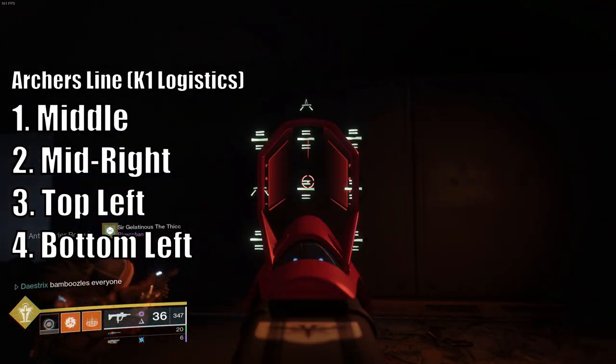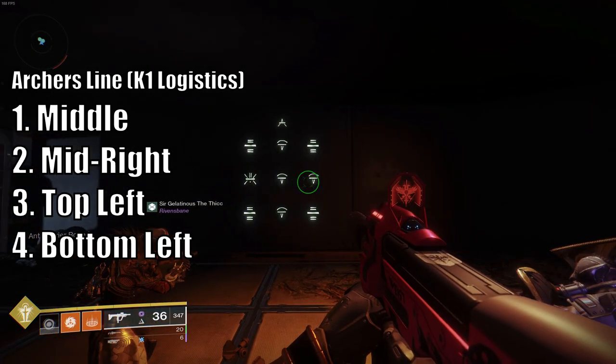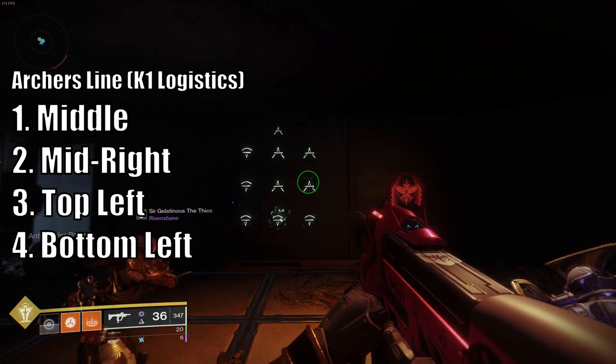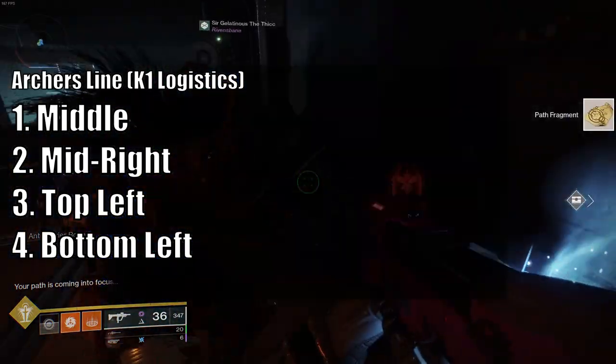Next you need to go to the next lost sector: K1 Logistics in Archer's Line. You're going to shoot middle, then shoot mid right, then shoot top left, then shoot bottom left. Once all the Aruins have appeared the chest will spawn and you can interact to get the next path fragment.